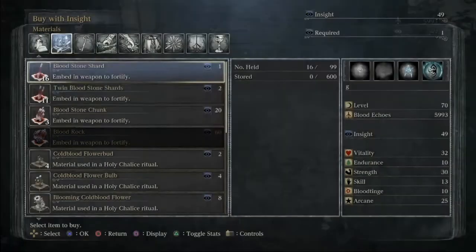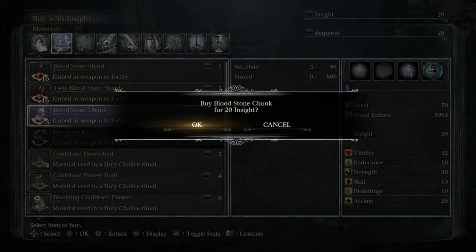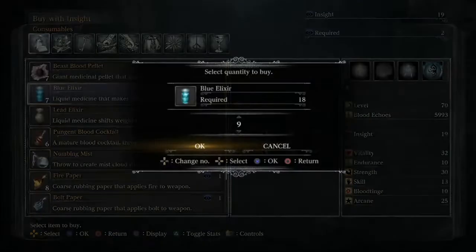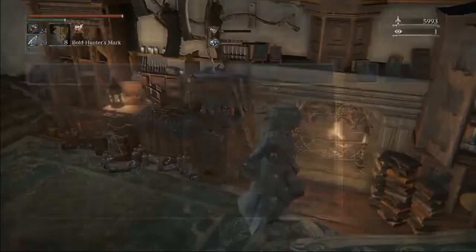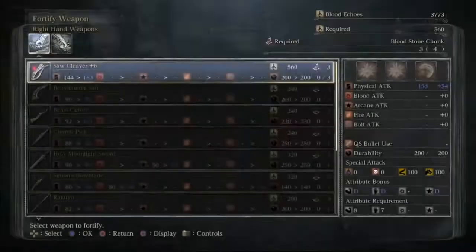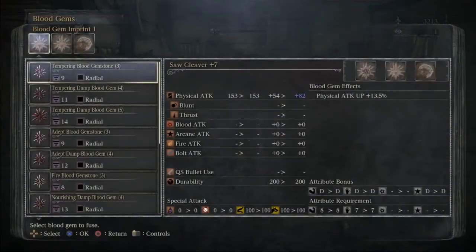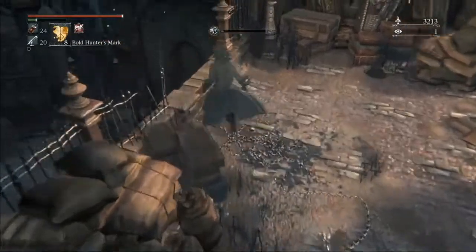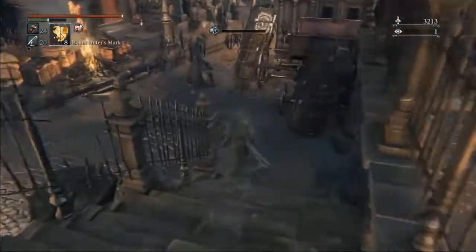Most importantly right now, before we continue on to central Yharnam for new game plus, we need to get our cleaver up to either plus seven or plus eight and throw in the best gems that we've picked up through the chalices. The reason we do this is so we can cleaver the queen in both new game plus and new game plus plus Shadows, because the cannon is not fast at all for those three bosses. Now once our cleaver's upgraded, we're ready to continue on to new game plus.